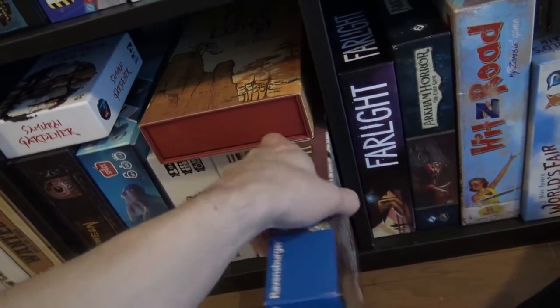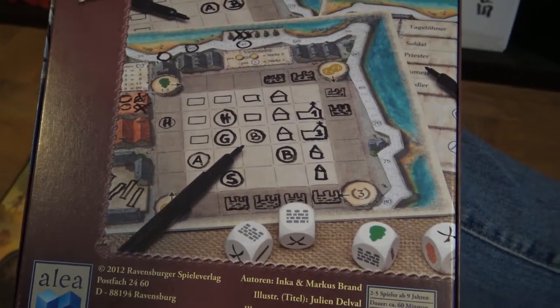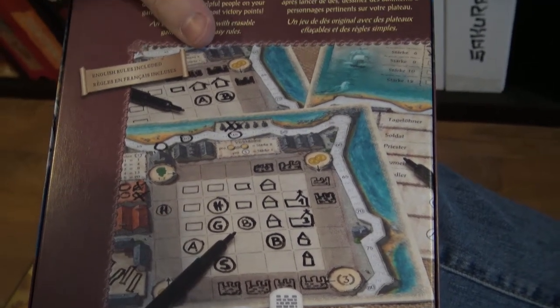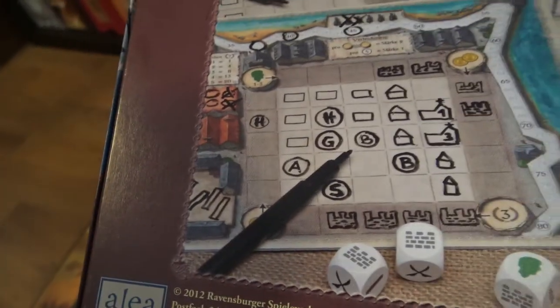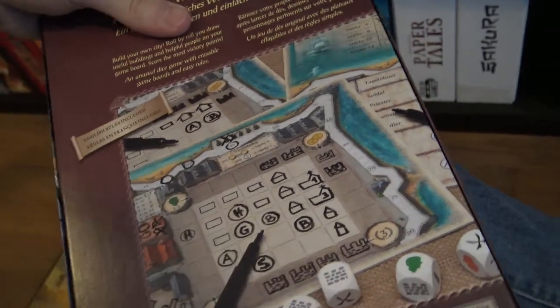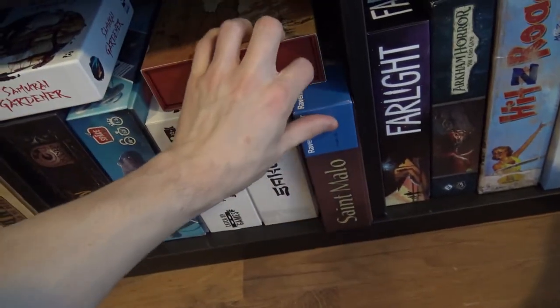Then Saint Malo — a roll-and-write game but with dry-erase markers. I like it very much. In here you roll dice, then you get people, different buildings, and stuff that score your points at the end of the game. Sometimes pirates come in and destroy stuff, so you need to build up the walls around the city as well. You're getting coins and bricks on the side. It's a very nice roll-and-write game with lots of theme, compared to quite a few other roll-and-write games which are very abstract.